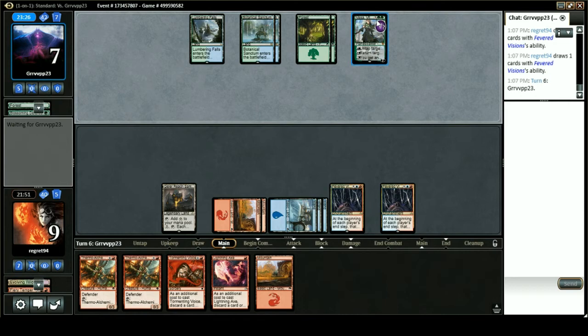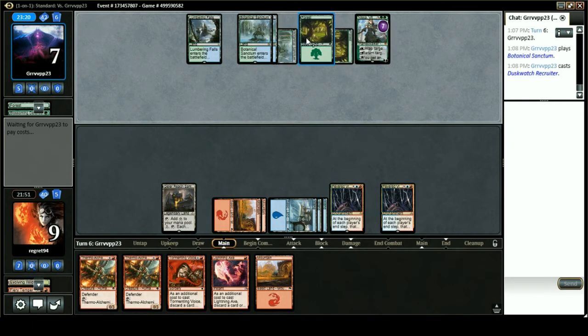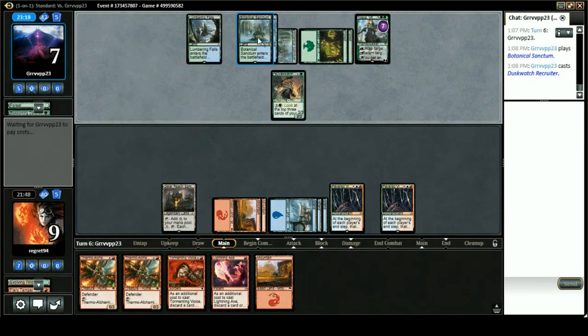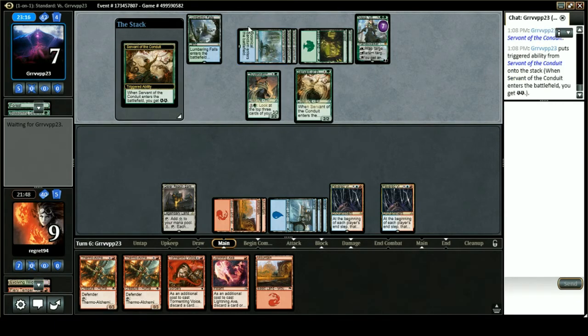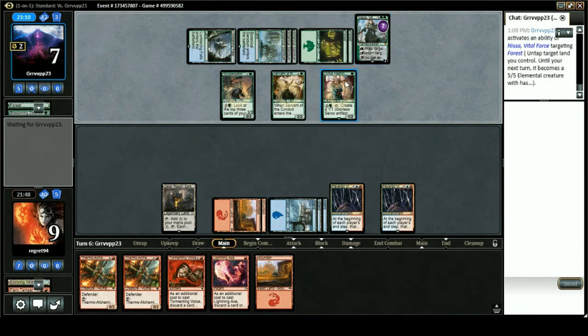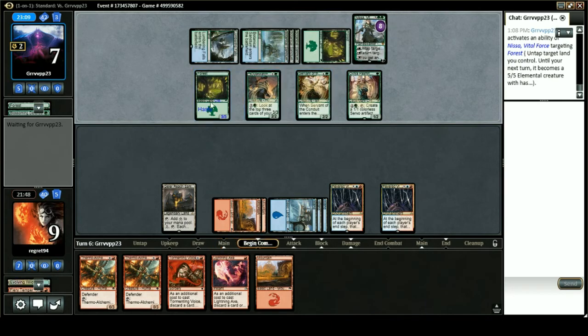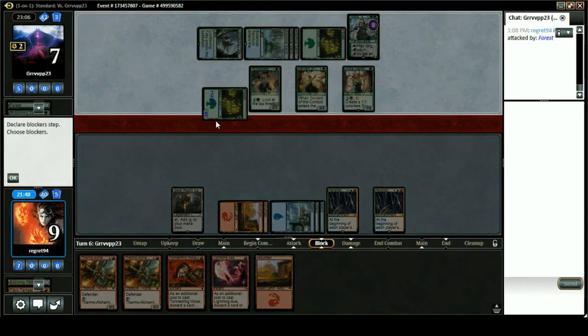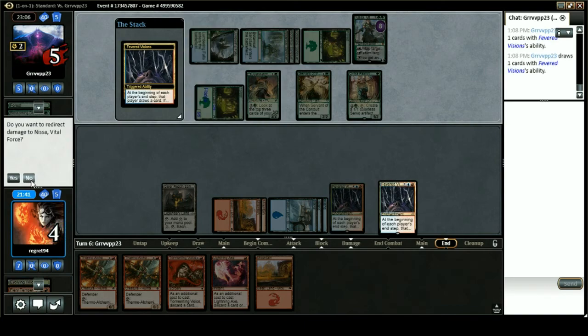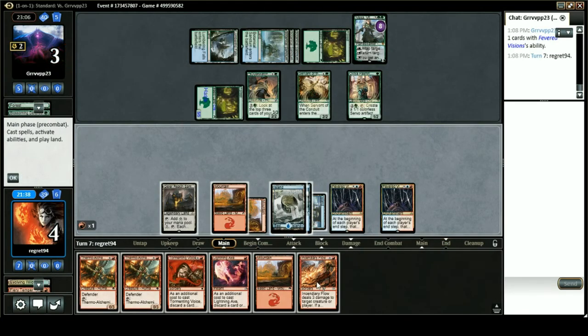If they just go to activate Lumbering Falls and plus Nissa again, then they're one off from lethal. Dusk Watch Recruiter — okay. I'm just gonna have six here; there's no responses. I have Dusk Watch, Servant, and Avacyn's Pilgrim. Swings in for five, empties their hand — they're still gonna take four, so they'll be down to three. And we draw the Incendiary Flow.